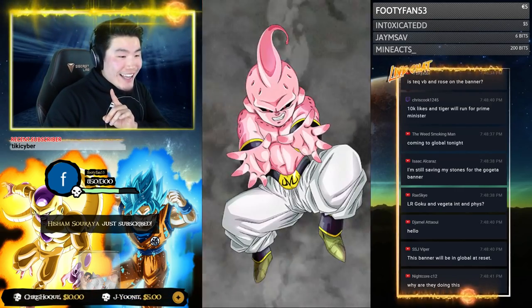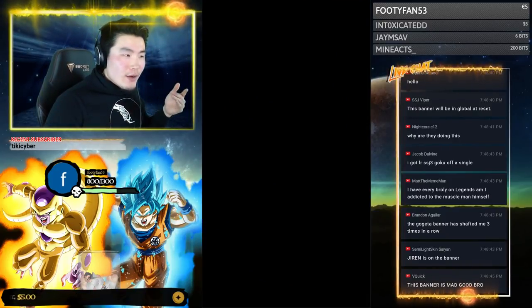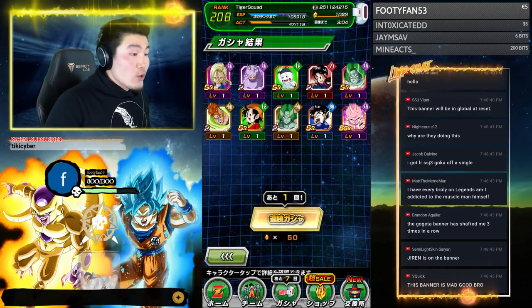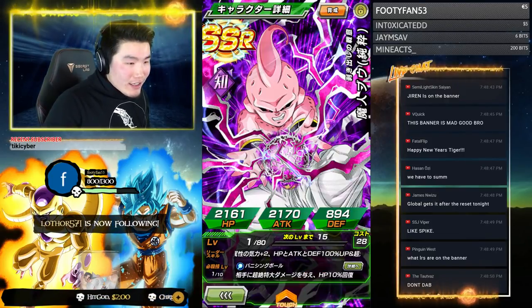Make sure y'all smash that like button! We've got Kid Boo — I think that's the guarantee right there. That was our guaranteed Extreme type lead. I'll take that! 5% battery? Eff it.